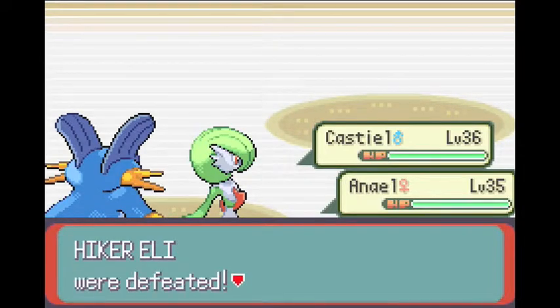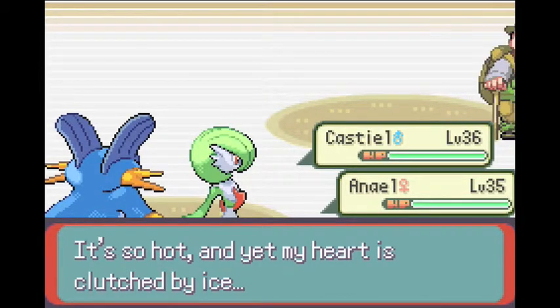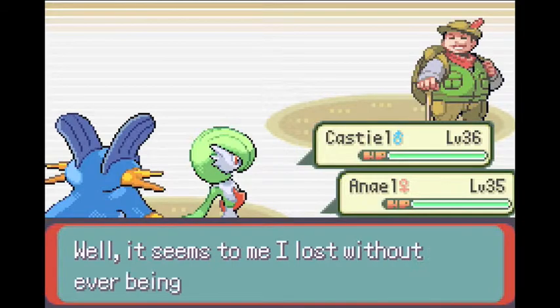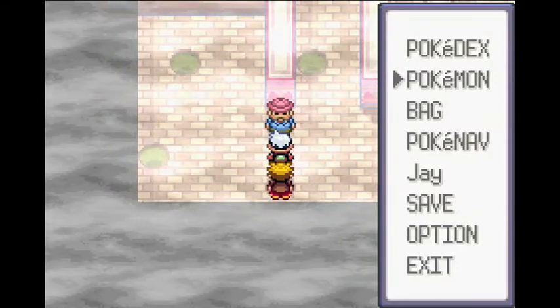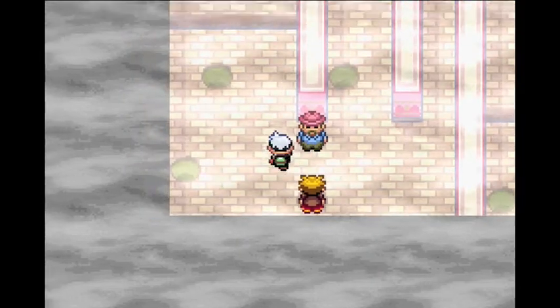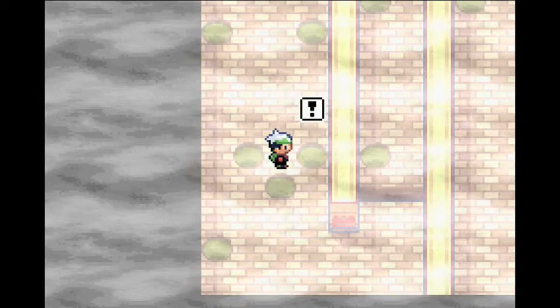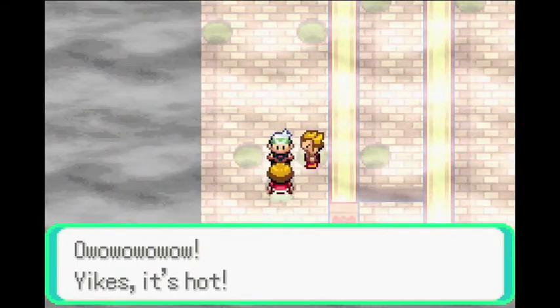I think I'm going to be switching Castiel with NL so that she can level up, because Castiel's at level 36. I want everyone to be at around the same level, so I'm going to change that up. Switching. And awesome. And maybe we have to go to this one — I'm not sure. Yes. Oh, two battles. Great. Oh wow, yikes. That is hot.